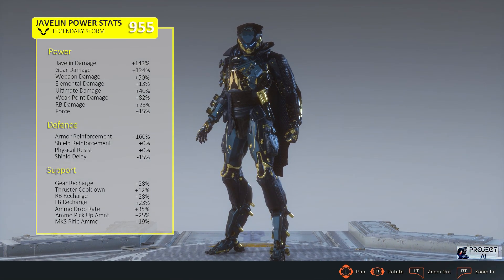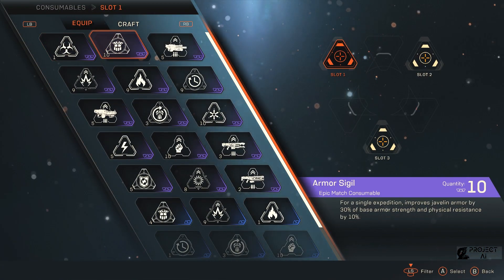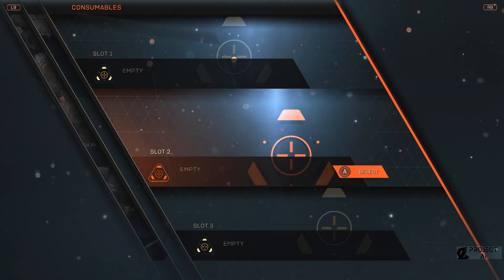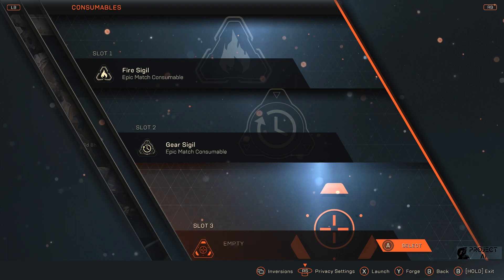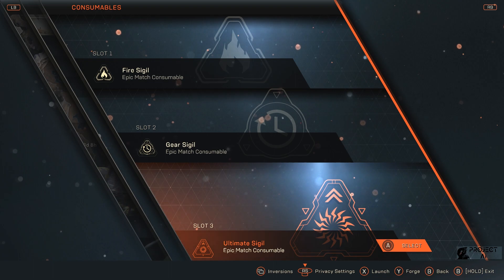Dengan semua itu, gue jadi punya Javelin Damage 143% — which is very good — Gear Damage 124%, kalau kalian punya lebih bisa ditambain Weapon Damage. Elemental Damage 13%, Ultimate Damage 40%, Weak Point Damage 82%, tambahan RP damage 23%. Itu yang penting ya, 124% Gear Damage. Sebelum kita mulai tes-nya, seperti biasa kalau ngomongin build kita harus tes. Gue tunjukin sigil yang gue pakai: Fire Sigil, Gear Sigil untuk recharge, dan juga Ultimate Sigil. Fire Sigil itu untuk nambah fire damage karena fire itu adalah elemental damage terbaik.